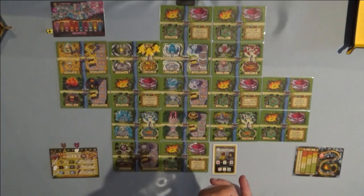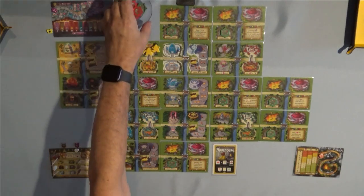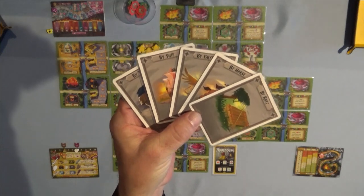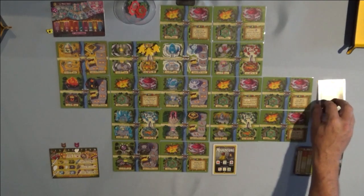Then grab the rest of the goblin tokens and put them somewhere on the board within easy reach. Next, grab your five movement cards, shuffle them up real good, and place them somewhere within reach. It doesn't really matter how you shuffle them — you're going to shuffle them every time you play.